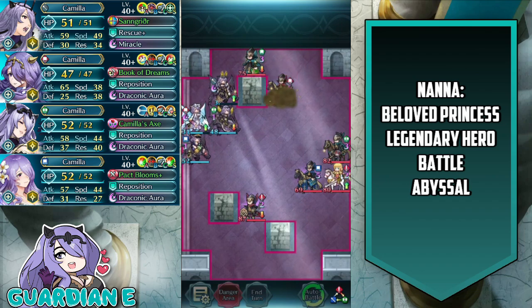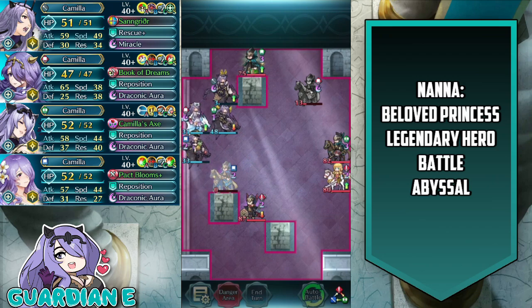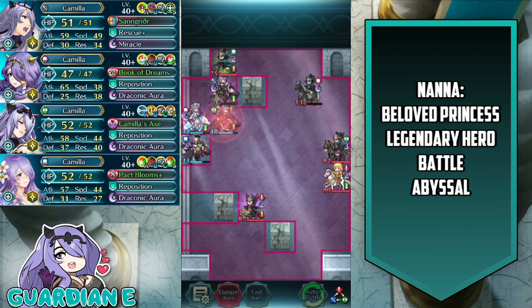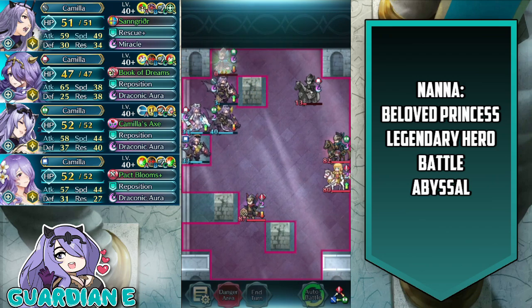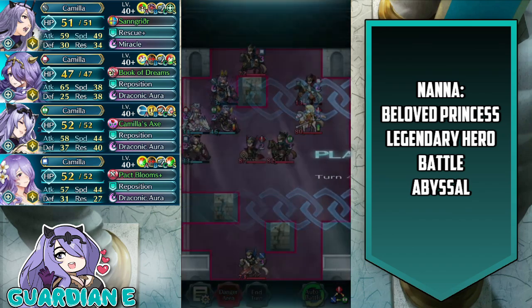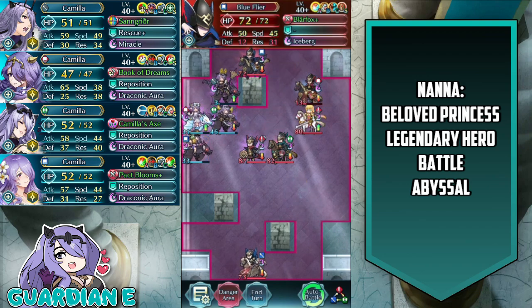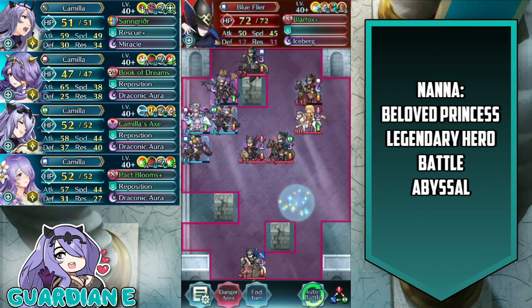We take out the Blue Thief that has Glimmer at the ready right away with Brave Camilla. The rest are all mages — we'll tank them as they make their approach. Brave Camilla takes a hit, then we deal with the Blue Cavalier. The Green Mage engages Vanilla Camilla and gets KO'd for their trouble. Enemy forces continue to approach, and once again more reinforcements arrive — this time flying ranged units as well as two flying units in general, one ranged and one not.